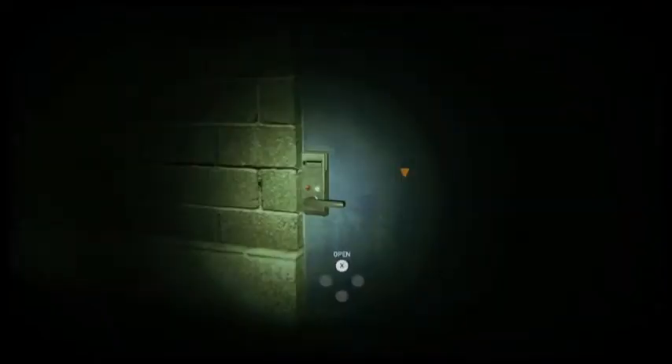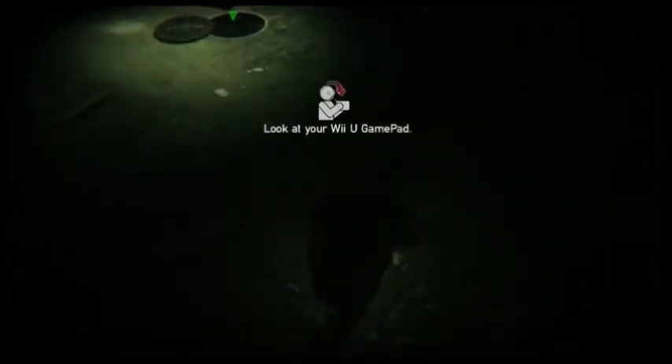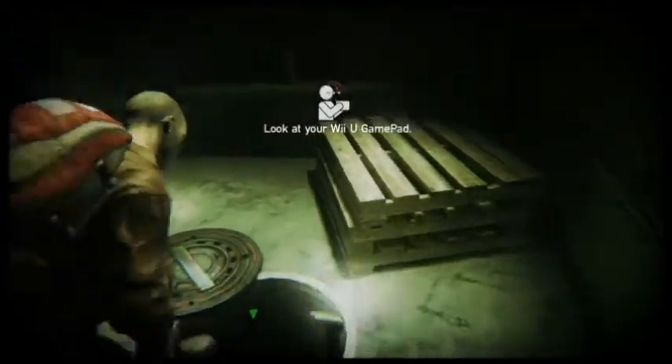I forget where I'm supposed to go — it's not giving me an objective marker either. Let me think. That's the entrance to the supermarket, there's no exits from there. The entrance to the safe house — can't go back there. I'm sorry guys, I legitimately forget where to go. Oh, I have to go back to the safe house.